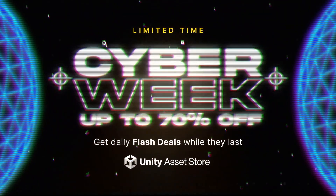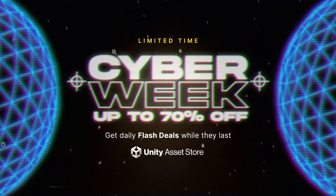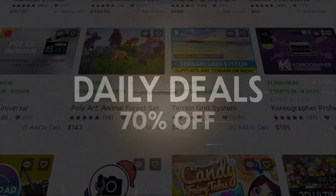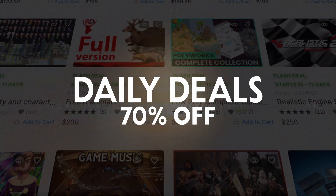The Unity Asset Store's Black Friday and Cyber Week sale starts today and will last until December 7th. The sale will feature more than 500 assets up to 50% off, with special daily deals at a 70% discount rotating every 24 hours.